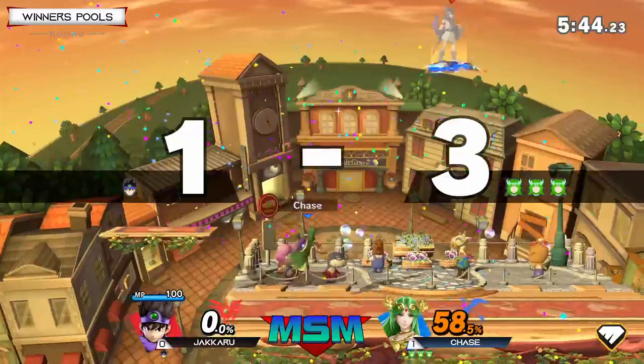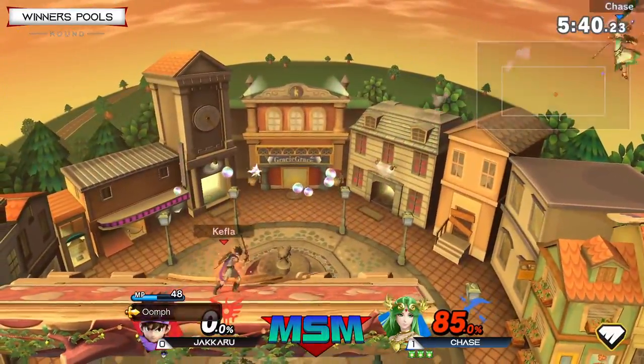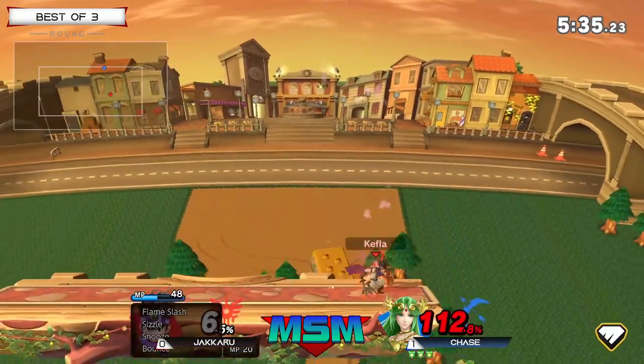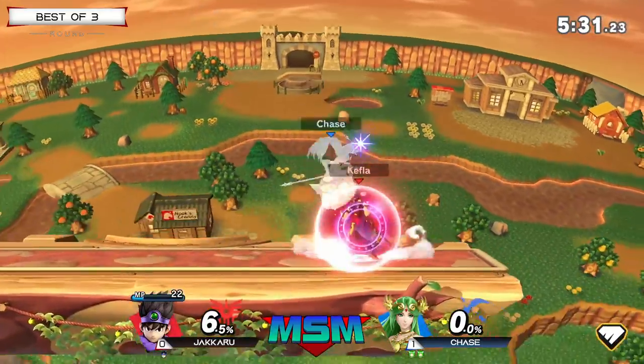Look at that tomahawk grab — that's such a scary position to be in because if you DI away, what if you get hit at all, you're dead. But if you DI in, you're also going to be dead. So that's just a bad place to be. That Psych Up up tilt is going to take that stock — down two stocks to one.